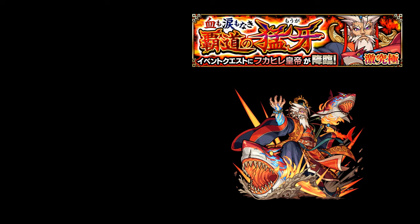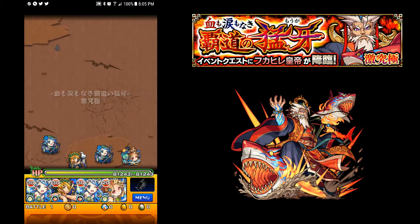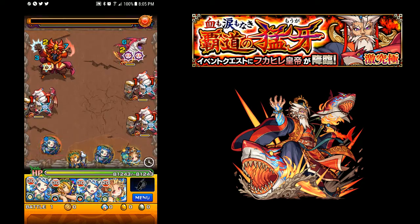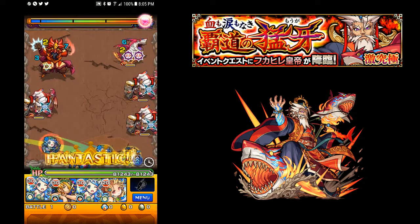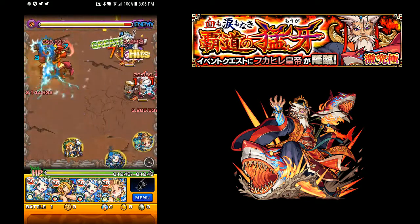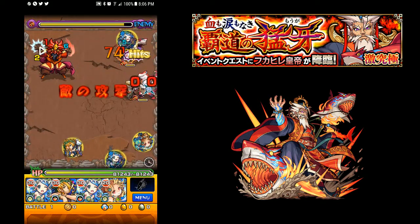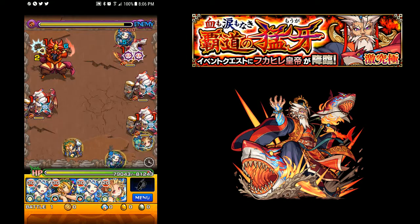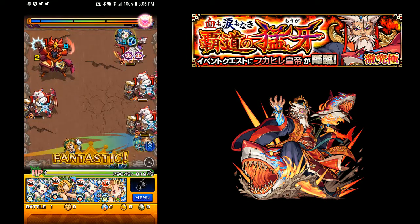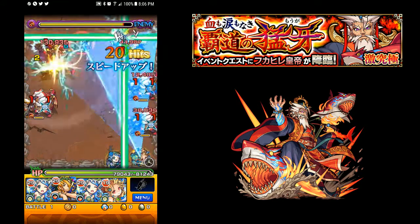Hey everybody, we've got a new event here and we are going to take on the lethal quest first. This is Fukahide Kotei, which would be Emperor Sharkfin. Hopefully I got that right. So the only gimmick you have to worry about here is wind. Since I have two Lorelei, I figured why not, let's give it a shot. So two Lorelei here, I'm also bringing Noah and using the newly released Nostradamus in the friend slot.